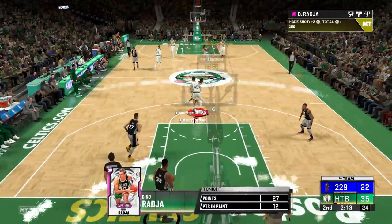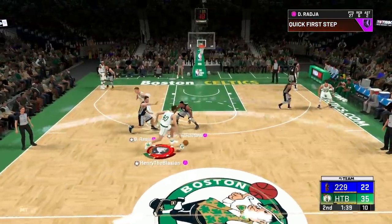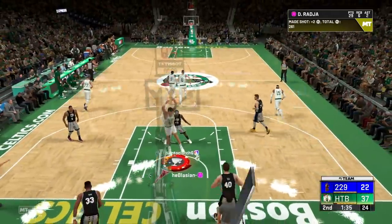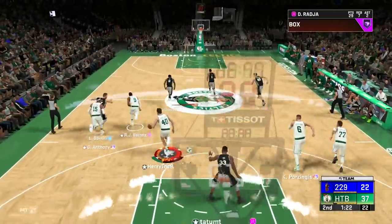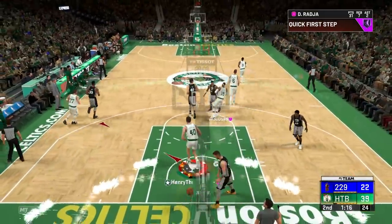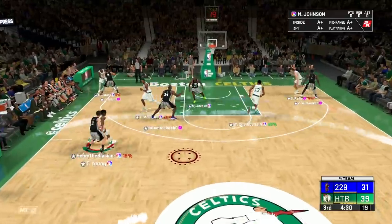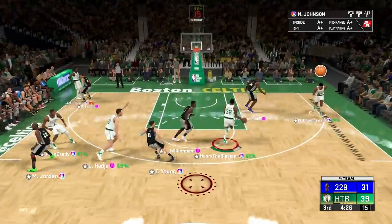Time to play point guard with Dino — he's got Hall of Fame Dimer and all the dribble moves. I'm sagging off since Dino doesn't have Range Extender. Nice little cross — all the way, Dino Dynamite! We're in the third quarter. I've got Dino at the four now — you guys wanted to see him there, but I still think he's gonna be better at the five for many reasons.